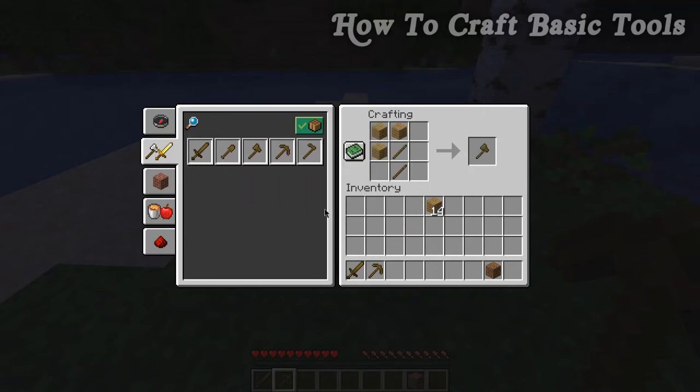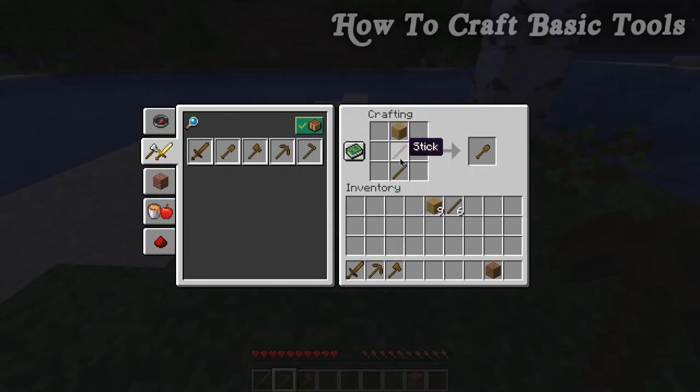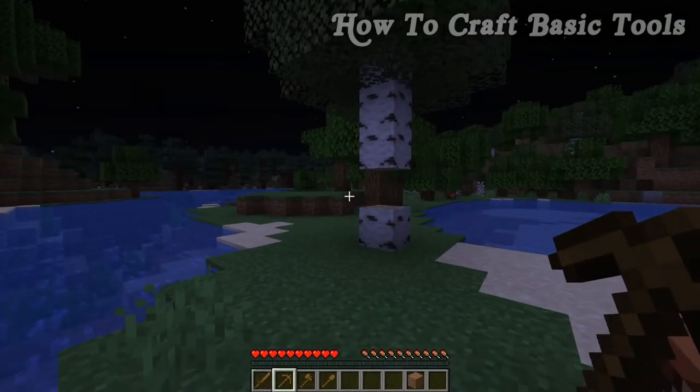For an axe, the recipe is three planks and two sticks arranged in an L-shape, and this one can be done in reverse as well. The next tool is a shovel: just like the sword, it can go anywhere in the crafting table. Just left-click the recipe in the book to auto-craft it. The last tool is a hoe, which we're not going to get into just yet. Let's look at what each of these four tools does.